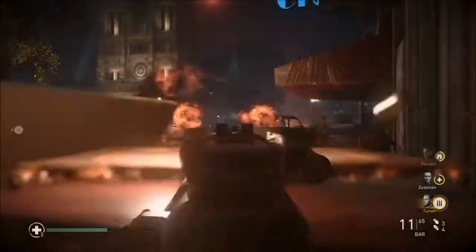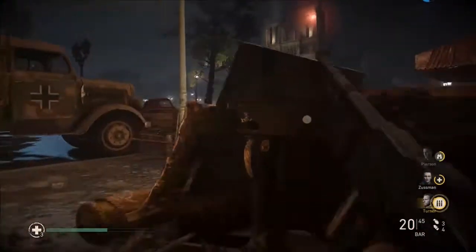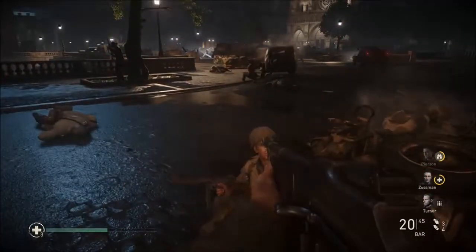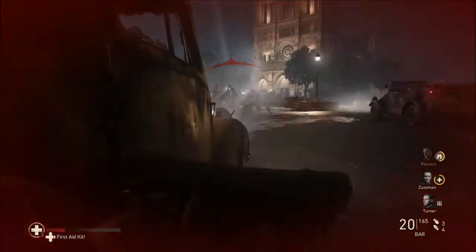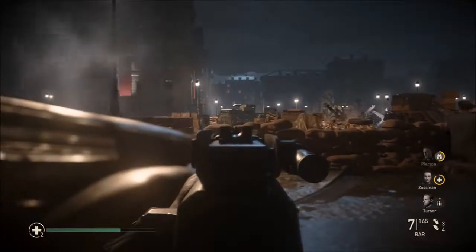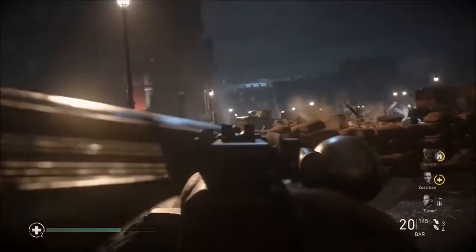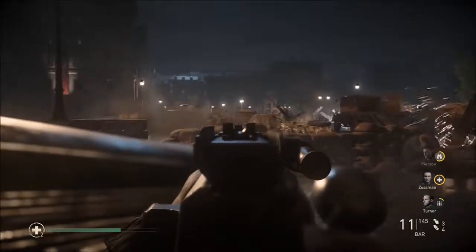This part gets a little tricky. Stay behind this car — make sure it's exploded first before you actually go there — and then just pick off whatever you see. A lot of them are just going to be taking cover. The BAR is a good weapon but it does recoil somewhat, so just be aware of that.